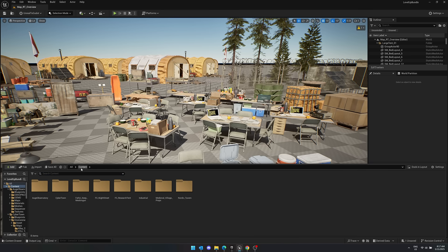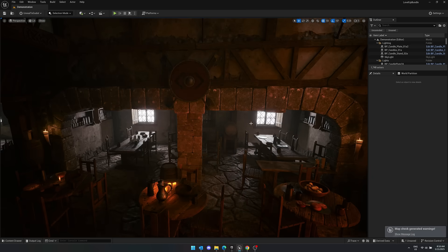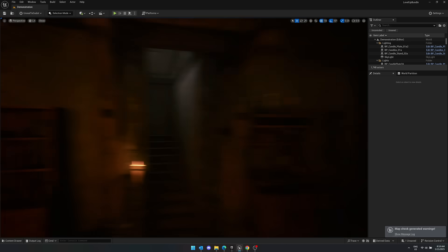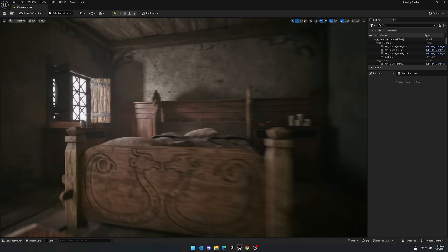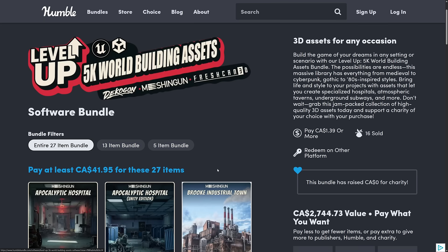Moving on to the next one — I believe this is the tavern I was just talking about. This is a medieval tavern called the Nordic Medieval Tavern, set in Northern Europe around the 11th century. It's completely modular in nature with everything you need to create this particular environment. I'm getting massive deja vu about this one, so I have a feeling it's been in a previous bundle as well. Make sure you don't already own the assets you're particularly interested in.